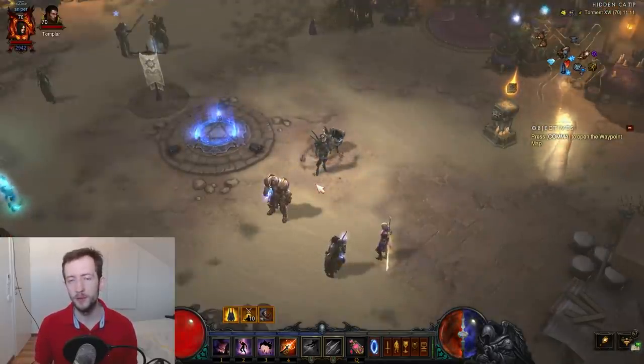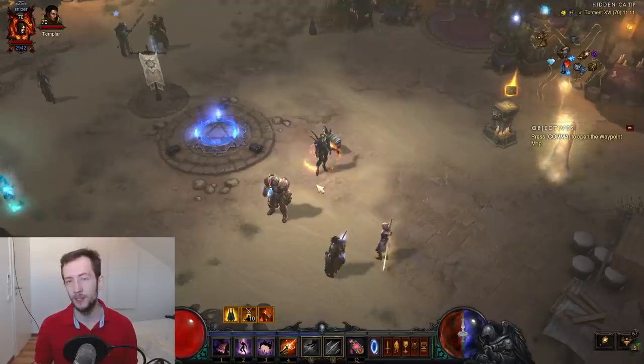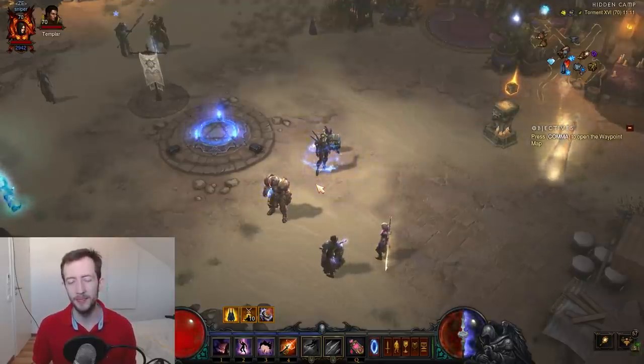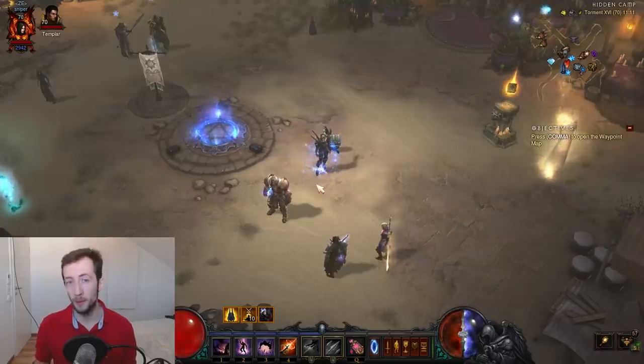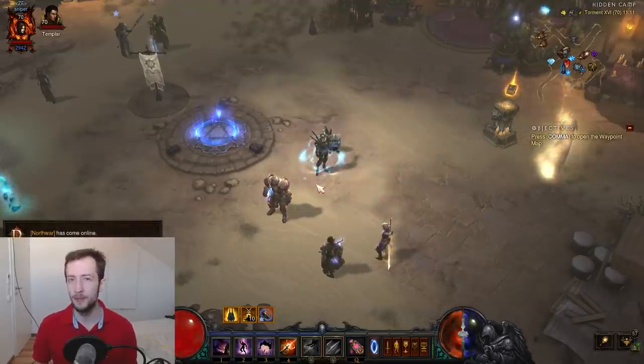For stat rolls, make sure you roll attack speed everywhere for Sash of Johan and Azurewrath procs. Cooldown reduction works on the Templar and Scoundrel but not the Enchantress for some reason. Roll lightning damage on Azurewrath if you want to use the Mara's Ward combo. Thunderfury has the advantage that it always has lightning damage built in, so it's very easy to enable the Mara's Ward effect without any extra rolling.